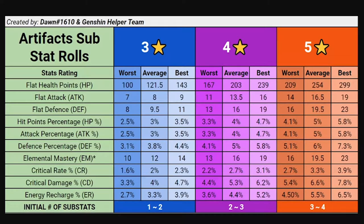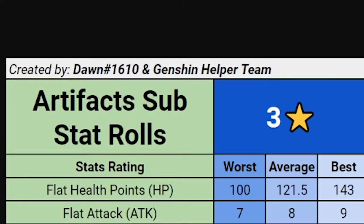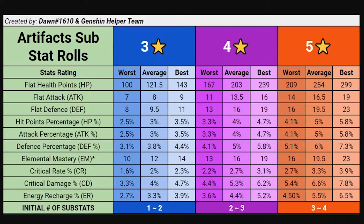Hey guys, this is Erotic Walrus here. You may be wondering: what in God's name is that in front of you, and am I reading it right? Yes, you are. What I have here is an artifact substat roll sheet, created by Dawn #1610 and the Genshin Helper Team. I'll link it in the description — it's a Reddit post.